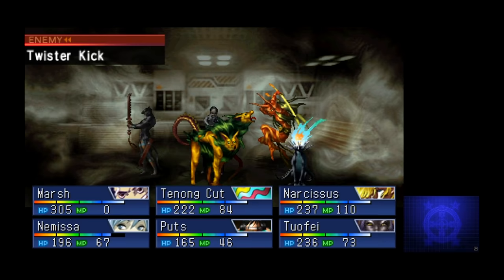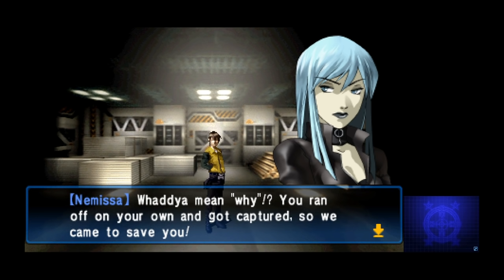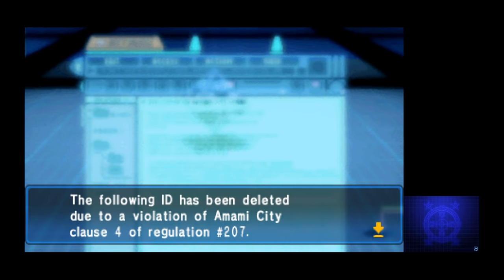No matter which one you choose, eventually Finnegan goes down and runs away, and we save Yuichi. Except he's acting a little weird. Six also tears into him for being reckless enough to get kidnapped — he goes hard. Afterwards, everyone goes their separate ways for a while to rest. When we get back to base later, we get a message notifying us that our Amami City ID has been deleted. Guess that's what you get for humiliating members of the Japanese Demon Illuminati.